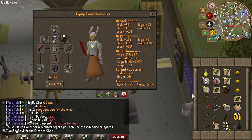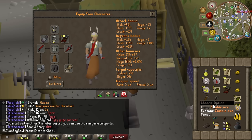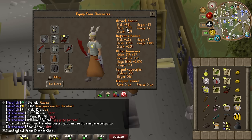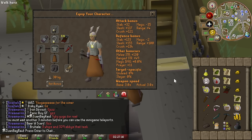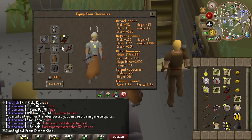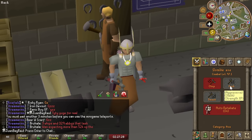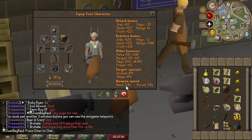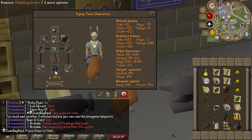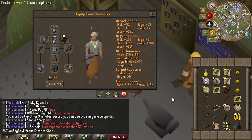So we got the dragon scimitar here — decent stats. But once you put the Zombie Axe on, look at the accuracy boost and that strength difference — especially the strength, it's like 41 higher. And it also has a really good Crush style as well. This is going to be a perfect upgrade for Slayer and for bossing — Perilous Moon especially. It is 25% slower at 3 seconds versus 2.4, but the overwhelming max hits and accuracy just surpasses the dragon scimitar regardless.